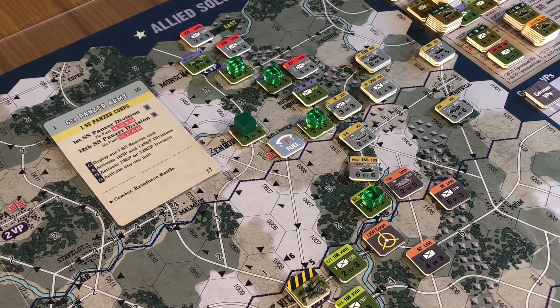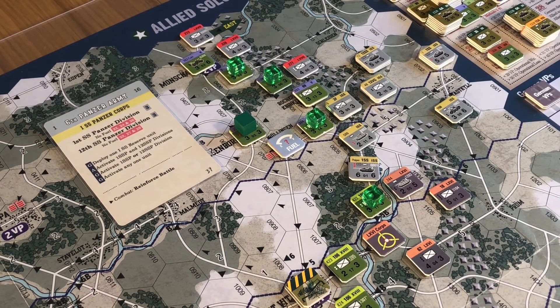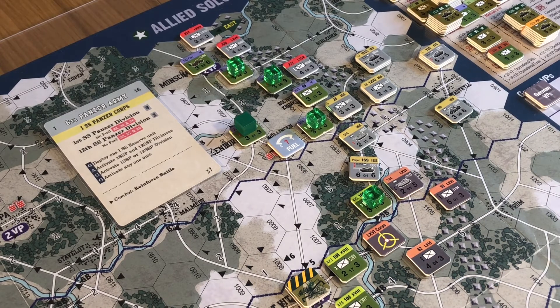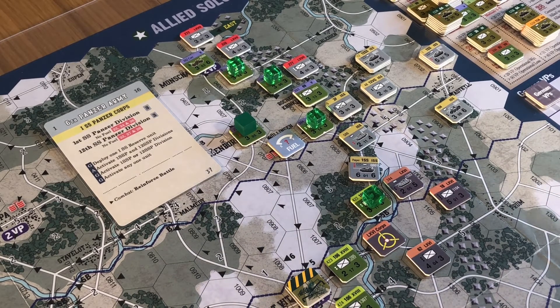Now we're on to unit selector number two. Back to movement method 10 - follow movement arrows - but there are no arrows in this hex, so we go to movement method 11 again: move to a hex closer to the unit's army objective, which is in St. Vith. Again if there's more than one hex, we try to get to something giving a 3 to 1 strength advantage. We know that one, two, three, four in that clear hex and then five into that hex would be a 3 to 1 advantage.